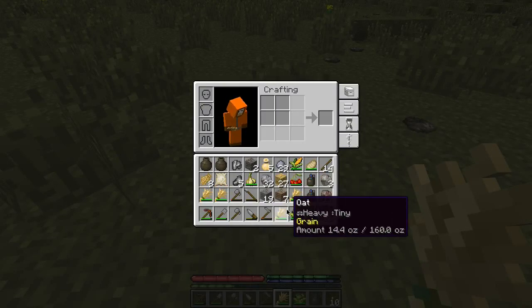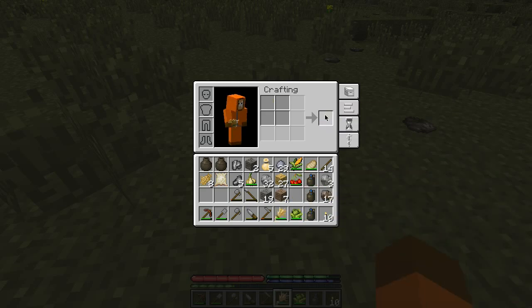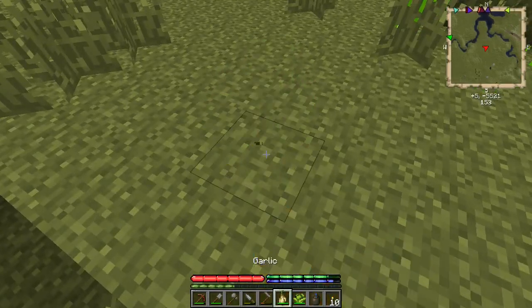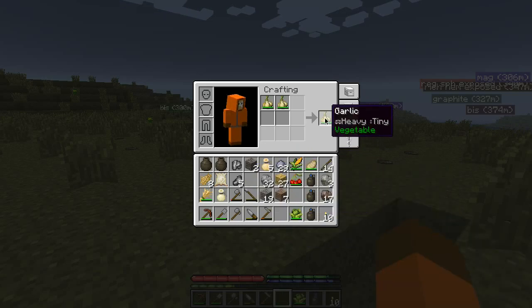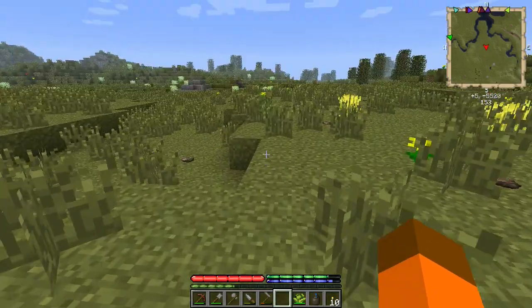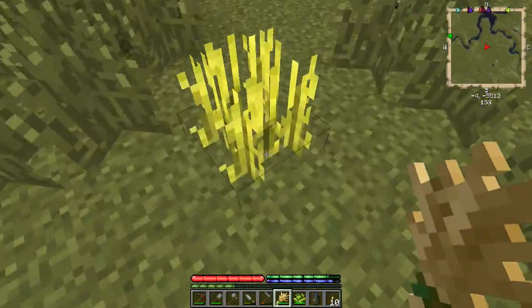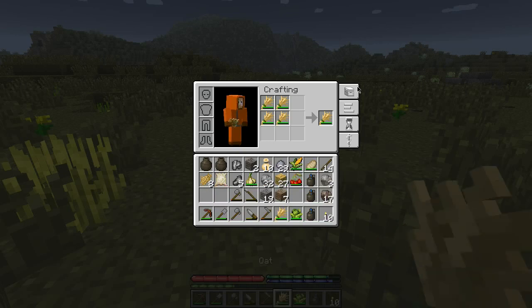Need to compress a few things here. Is this more garlic or do I get onions? More garlic - ah, fine. I don't really need it. I've got so much food it's all going to rot anyway. Those are the oat seeds - I'll take the oats. I keep forgetting I've only got a 2x2 crafting grid right now.